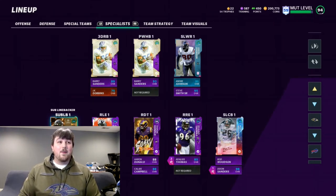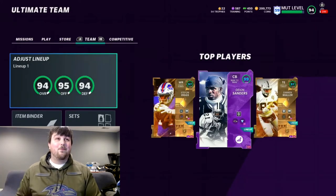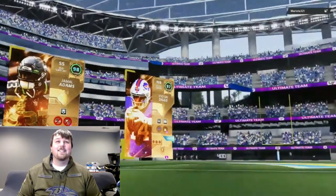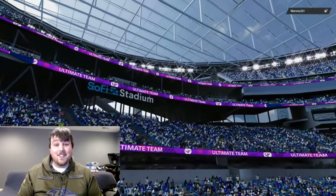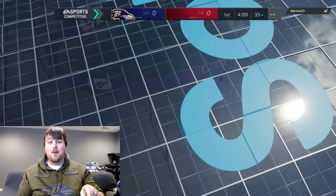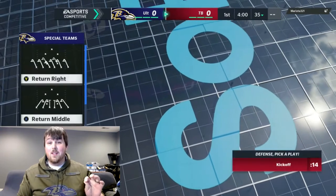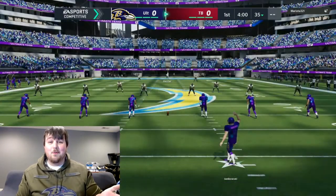We put a Locker on Jamal Adams and he ended up getting up to a 99 overall — pretty solid. Our top three: Stefon Diggs, Jamal Adams, Deion Sanders. Opponents: Bo Jackson, TJ Watt, and Fletcher Cox — they already got LTD Fletcher Cox. Also, remember to hit that sub button, like, comment, all that fun stuff — helps me out. This was well over a million coins spent, so if you're new, please hit that sub button.